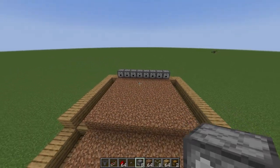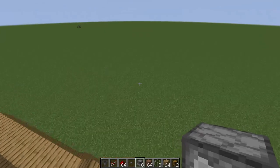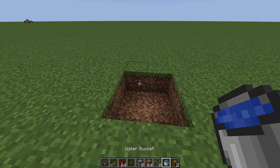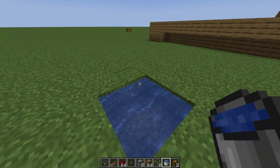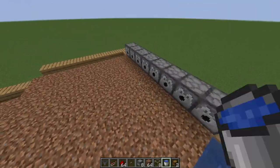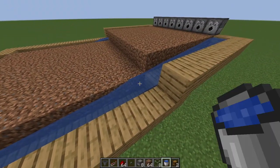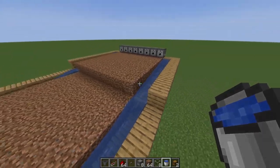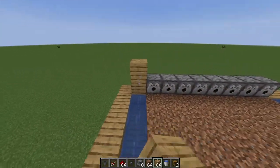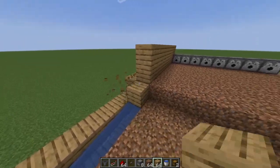All dispensers now have a water bucket inside them. Next, put water in the troughs by quickly building an infinite water pool. Break a two-by-two hole, put one bucket of water kitty-corner, then another bucket there. Grab those buckets and place one here, one here, one down here, and one down here — we'll need to cut off this water supply in a moment.